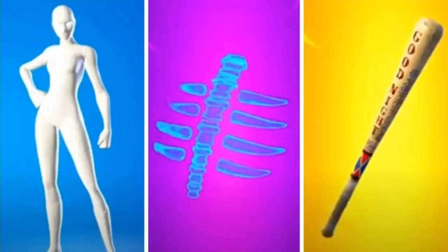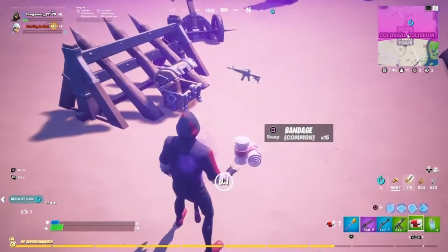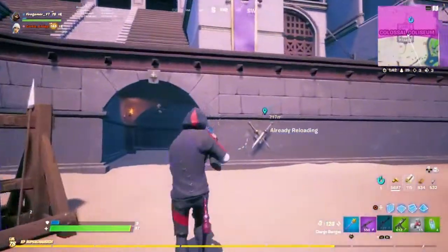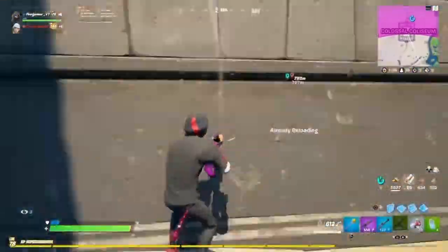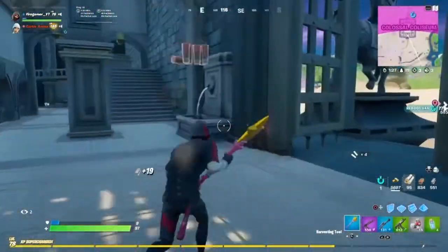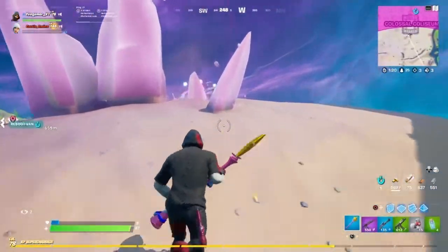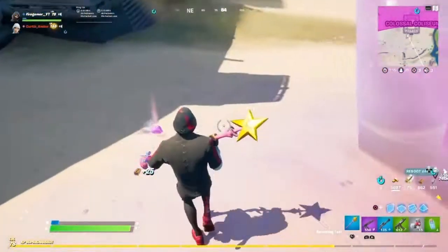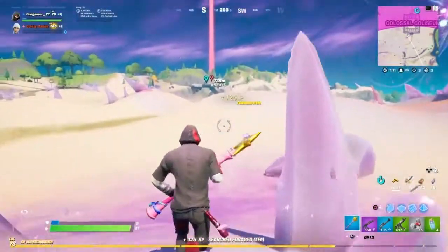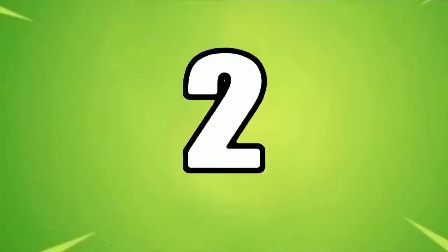Moving on to number 3, we've got the white female superhero skin in full white with the full mask, paired with the Spectral Spine backbling and the Harley Hitter pickaxe. I believe this is one of the best try-hard superhero skin combos in Fortnite — it's actually my personal favorite. You could also swap in different pickaxes like the Starlight, Icebreaker, or Driver pickaxe, since there are plenty of great try-hard pickaxe options available.